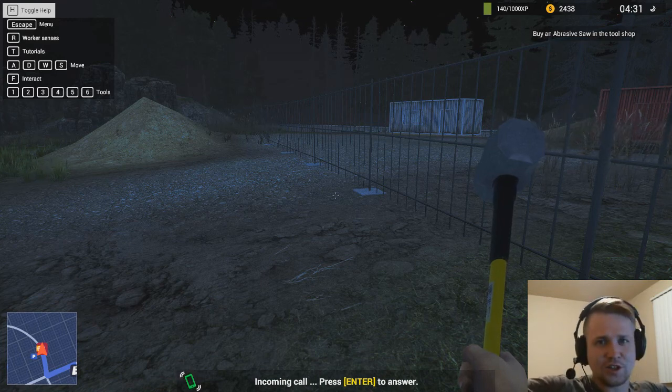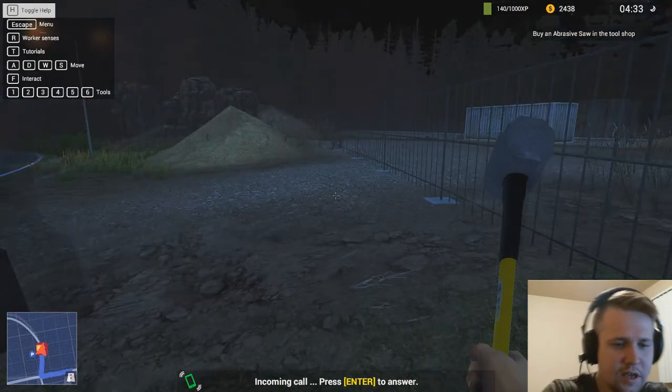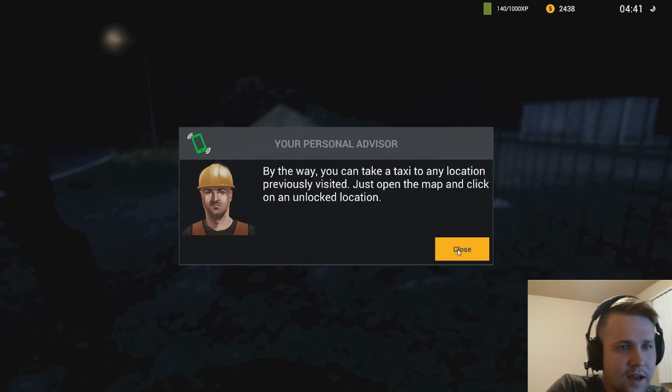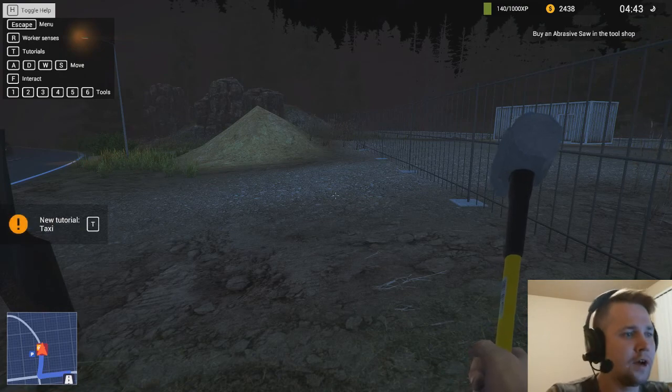What's going on guys, welcome back, my name is Russian Soko and we're continuing playing Demolish and Build Company 2017. We just got ourselves a call — some contracts require special tools. Follow the waypoint to the shop and buy yourself an abrasive saw. By the way you can take a taxi — this is where we left off at part one, episode one.